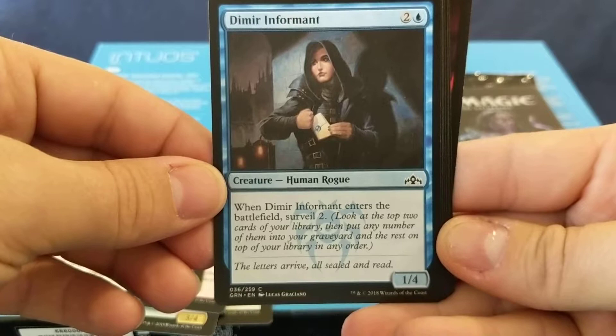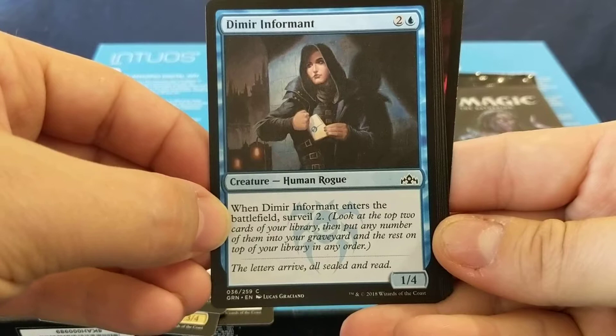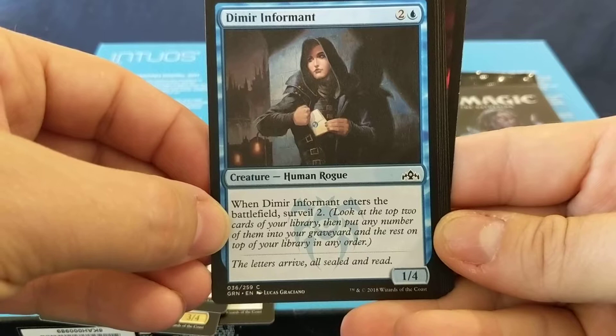Dimir Informant: three mana for a 1/4. When it enters the battlefield, Surveil two — that means look at the top two cards of your library, then put any number of them into your graveyard and the rest on top of your library in any order.